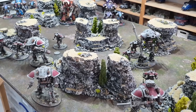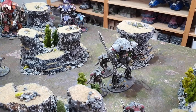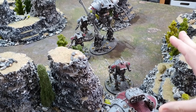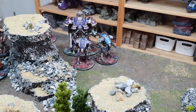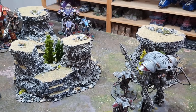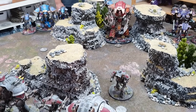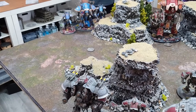Imperial Knights Turn 1: the Knights of the Forge ride into the canyon. The Lancer is on one side backed up by War Glaives, the Helverin at the back. The Crusader has told the Helverin to shoot better. I'll fire some shots into a War Dog to try and strip away weapons. Around the other side, the Paladin and others move to start putting shots into the enemy Lancer to soften it up.